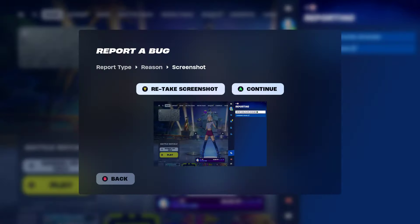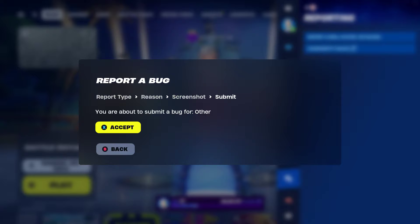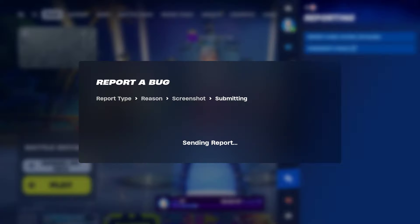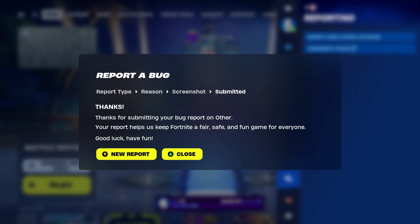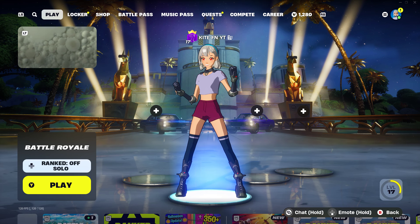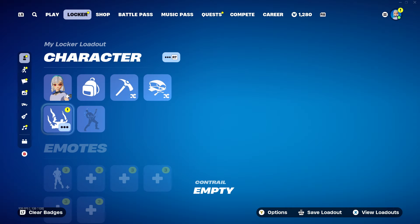This is going to ask you to press Continue or Retake Screenshot. To get the Travis Scott skin for free, go ahead and retake the screenshot. Once that screenshot's been retaken, press Continue, then Accept, and you should get a thank you message on your screen. Once you get that thank you message, go ahead and press Close.